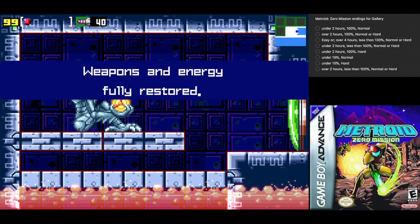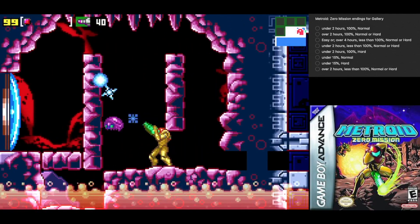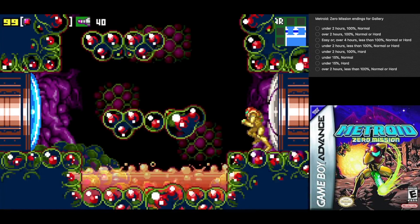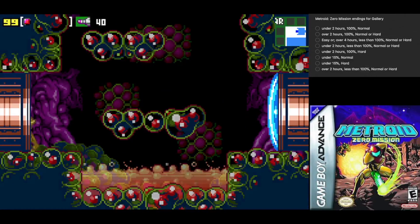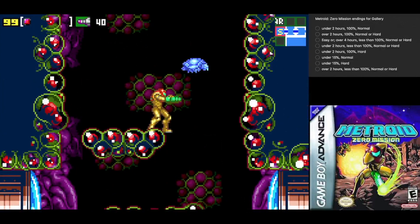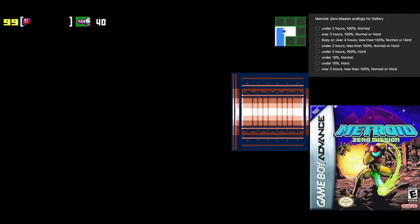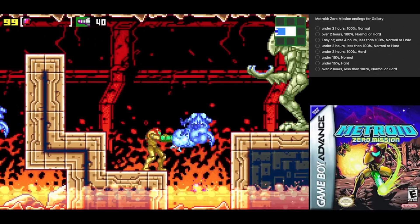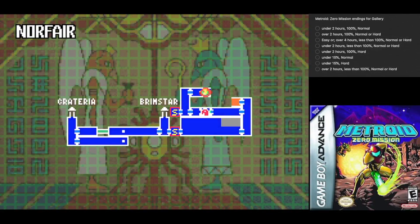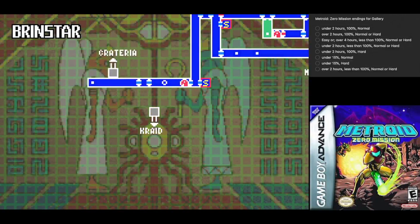Don't need the recharge but I'm gonna do it anyway. The Ice Beam is both a very helpful beam and kind of intrusive. I think this is the save room — let's check it out real quick. Yep. So now we need to use the Ice Beam to turn these enemies into platforms and make our way through. Where is the game gonna send us next? Back up into Brinstar and head over to Kraid's Lair.